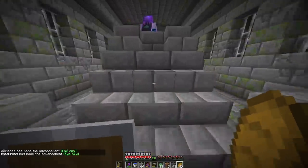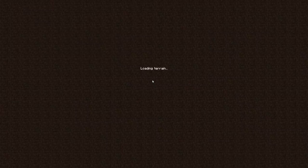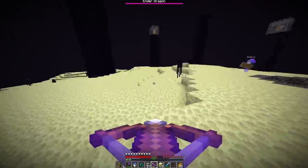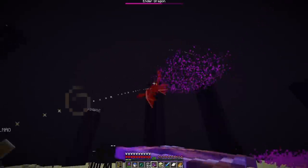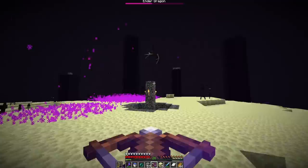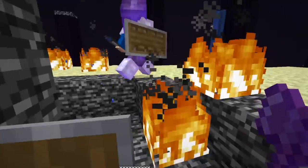Bite went ahead and got us some wool. We split the beds to each person — that's how we were going to play it. Without hesitation, we sent it. We've entered the End. We all had our eyes on the crystals and had bows, so this was a piece of cake. The dragon was a little stubborn and didn't want to come down. We didn't trade in the nether, so we didn't have spectral arrows, but had enough for decent damage before resorting to beds. Bite got the last hit on the ender dragon — and it was over.